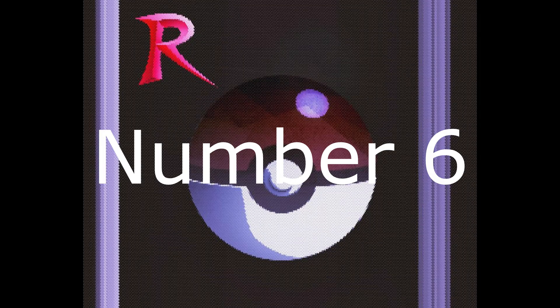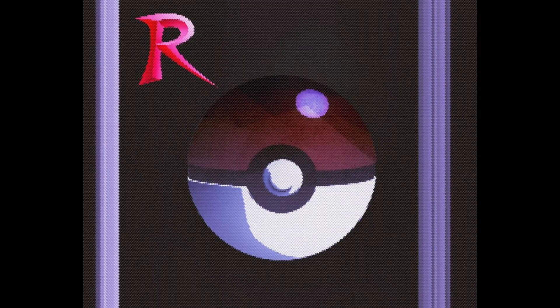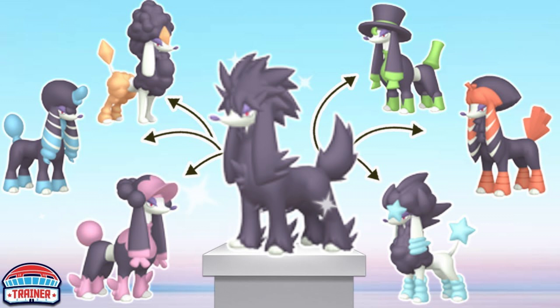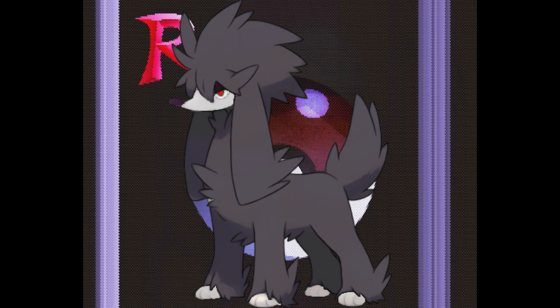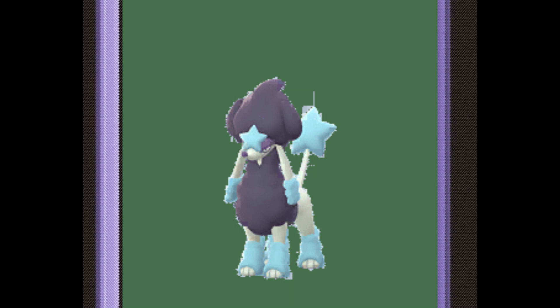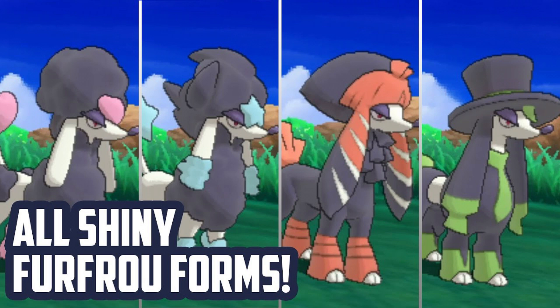Number 6. Coming in hot into the number 6 spot is Furfrou. This Pokemon is unique because it's a standard white color, and in X and Y you were able to bring it to the groomers to give an alternate appearance. What's cool is that the white color of Furfrou gets changed to this black color for its fur coat. I think this Pokemon deserves to be on this list because of the many alternate appearances you can give Furfrou, especially with its new shiny black fur coat. It's definitely a Pokemon worth shiny hunting just for the appearance alone, especially since it has multiple appearances due to the groomer.